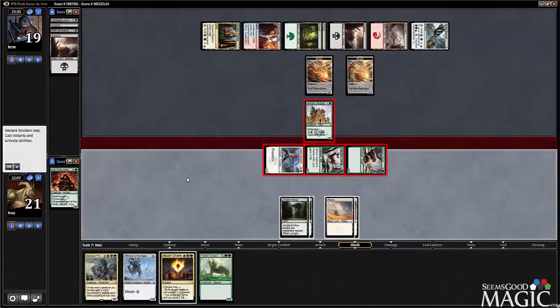That's all he's blocking? Well, if he wants to take some damage then, I don't have to use Abzan Charm either, which is kind of nice. I think we just deal our damage, drop a witness, and pass.